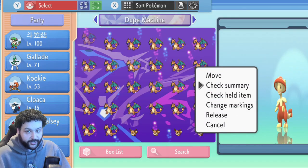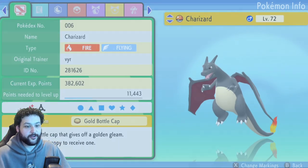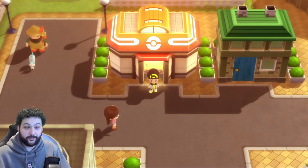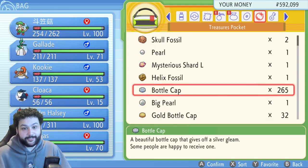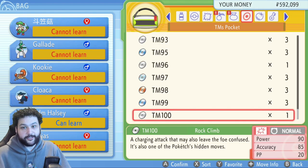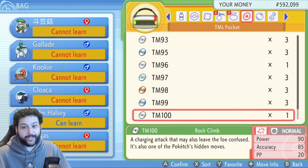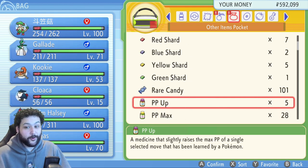Make sure you hit Check Summary on the Pokémon holding the item, or the duplication won't go through. Go back, back again, and check the bag — it now says 32. You can apply this to anything: rare candies, max repels, bottle caps, PP Max, PP Up, vitamins, evolutionary items — literally any item that can be held by a Pokémon.